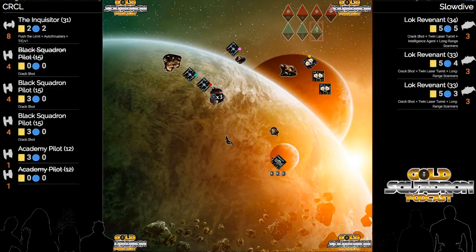AP1 needs to generate some time for the Inquisitor to get in position. If I'm the Inquisitor, I'm doing a three forward, then boosting, taking an evade and target lock. I do not want him to change that target priority and get three TLTs on me.